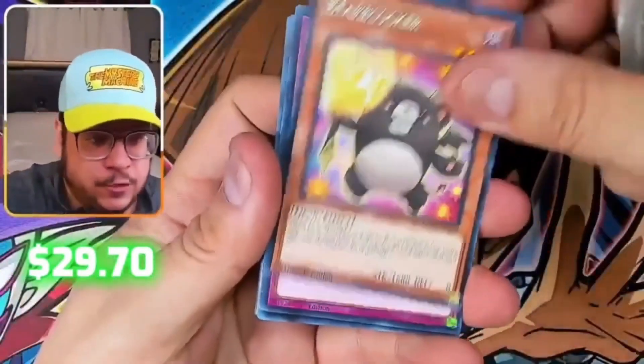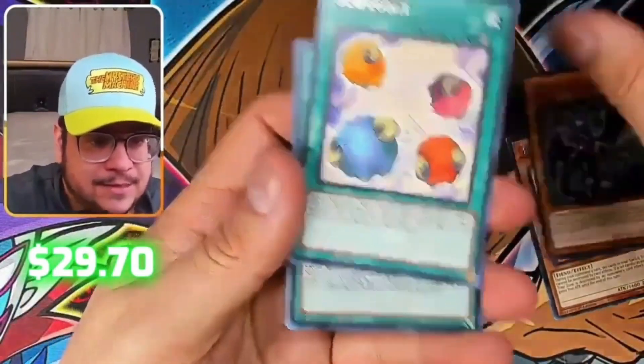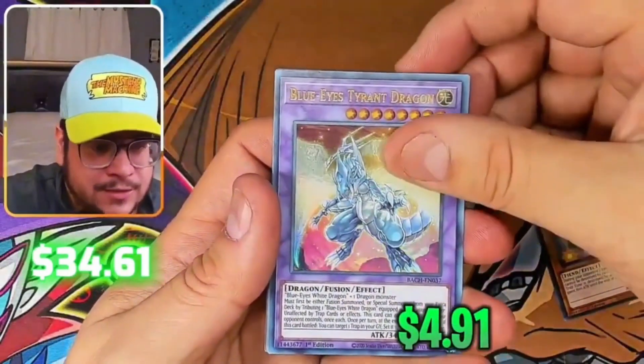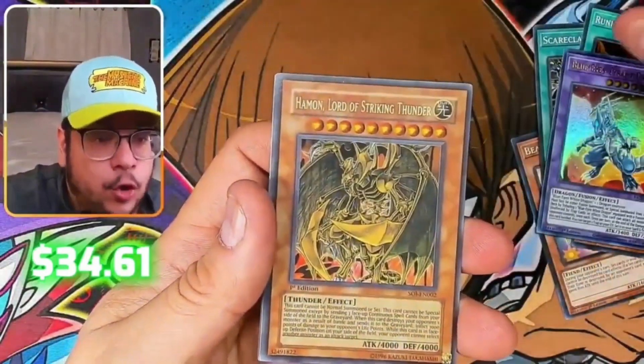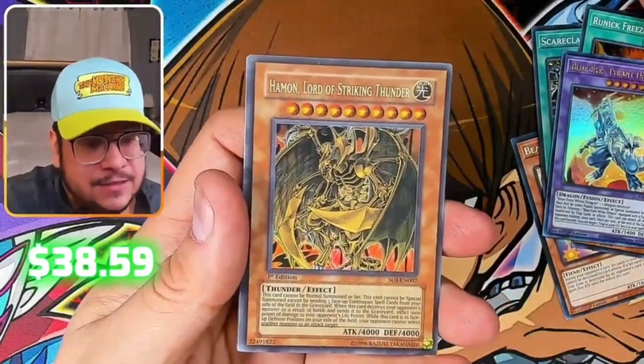The last one — the gold — supposed to be the better one, or the best. Here we go: Lady of Lament, Scapegoat, Arrival Rodnik, Blue Ice Time Dragon, Heaven Lord of Striking Thunder — wow! First edition — amazing!